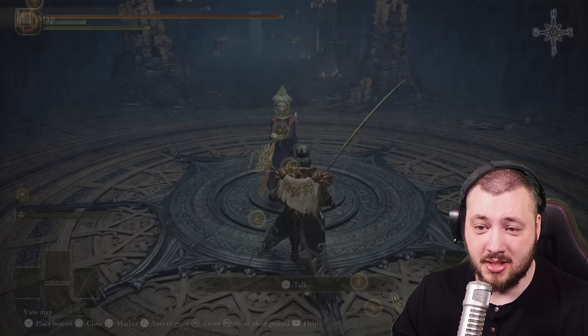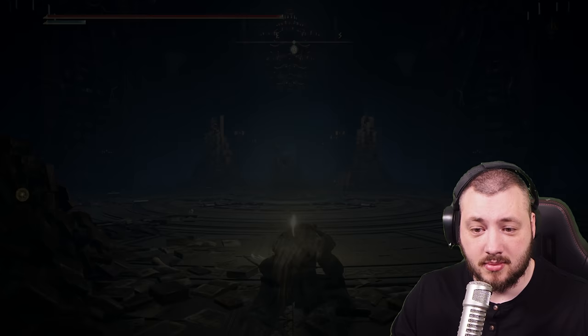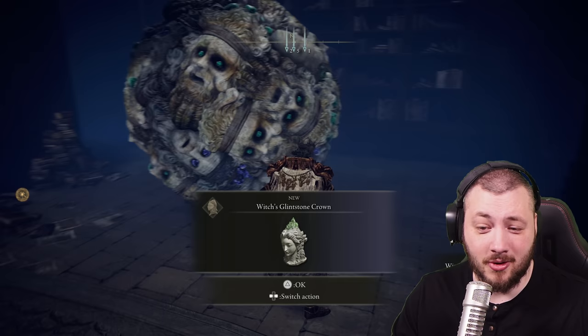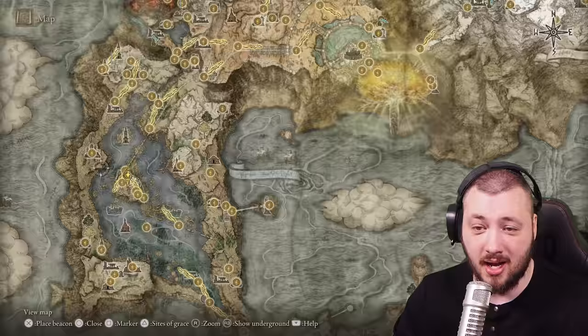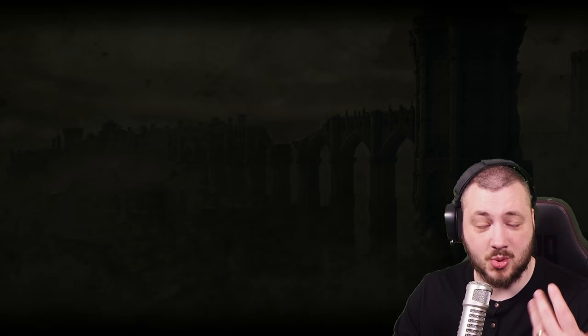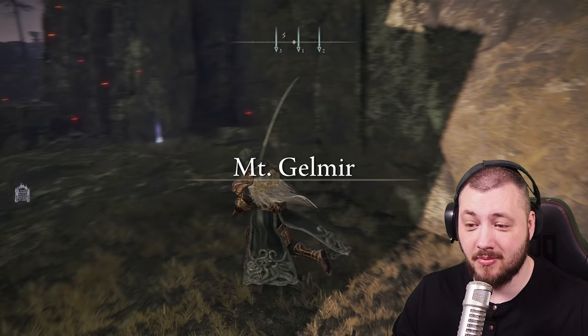Then teleport there again to the same grace, and suddenly you have her back again. Hi Selen. First you get her crown. When she gets turned into a monstrosity, she has the Shard Spiral now and she has Crystal Barrage. First and foremost you go back to Primeval Sorcerer Azur because, as I told you, if you go to his body now, you can loot his armor. His armor actually boosts the power of the Comet. Same goes for Lusat.